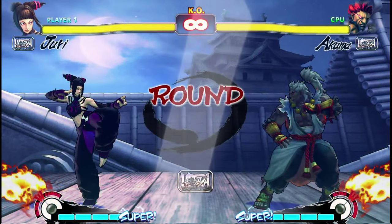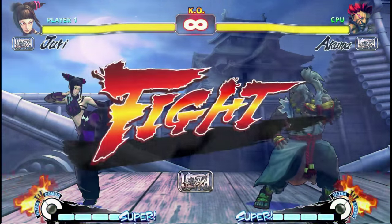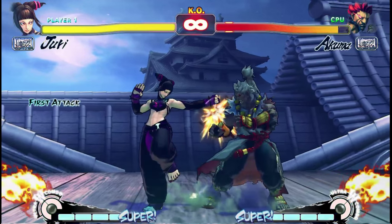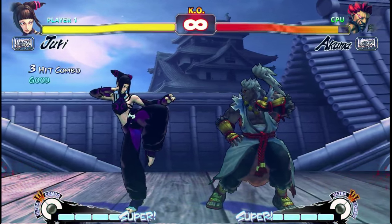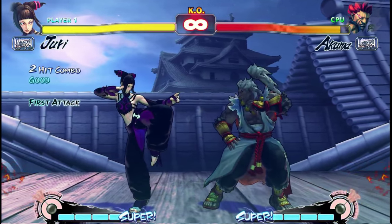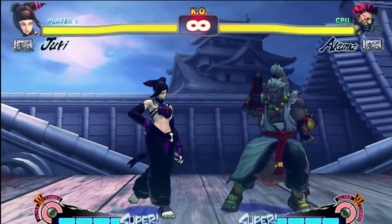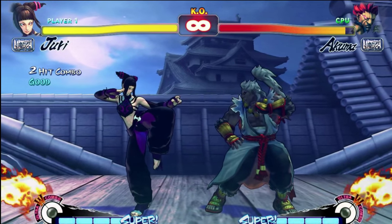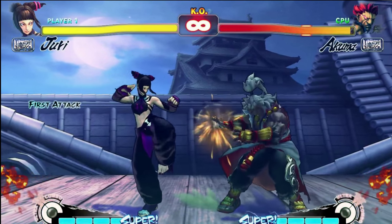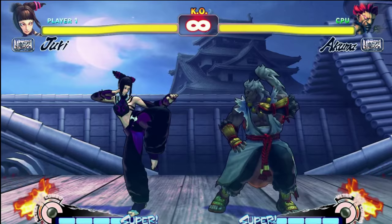Let's talk about the three ranges where we can start a light hit confirm. The first is extreme close range — from here we can get a total of four attacks to hit before we need to finish our combo, meaning up to three light attacks. The second is medium close range — from here we can't quite get three light attacks in, but we have no trouble with two. At the last, far close range, there's no chance we can get a second light attack. So now that we know we can get X number of lights per range, we need to know what that last attack in the sequence before the finisher is.